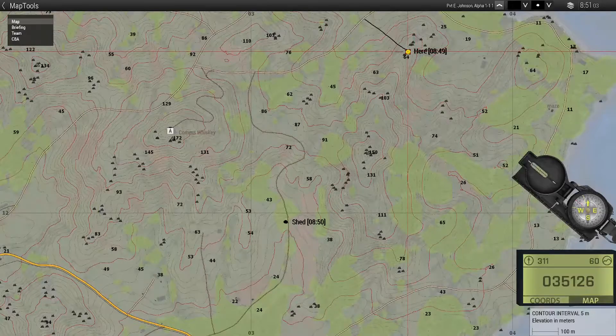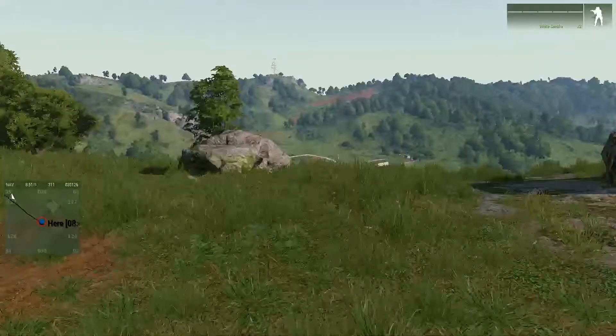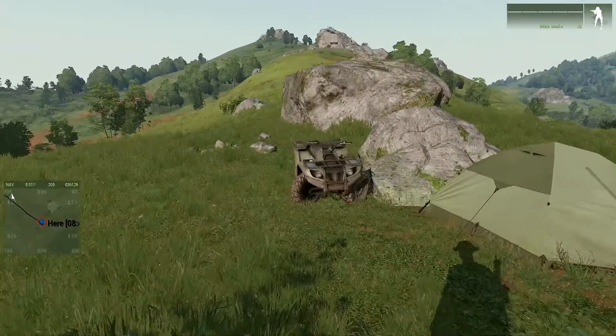The other option we have is we can do just a straight line across. Typically if you have a vehicle that's when you'd be using the roads, and if you're walking you'll be using a straight line instead, generally speaking. So since we have a quad bike over here, we're going to be driving.